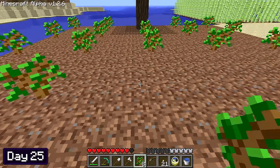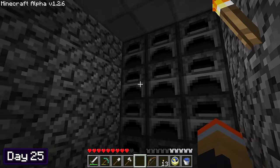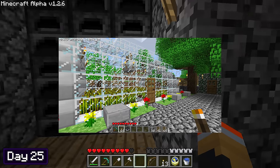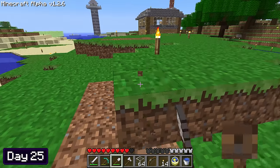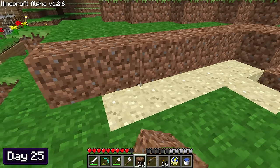At the start of day 25, I planted the saplings I collected from all of the leaves, then went to get all the glass I left to smelt overnight. The reason I needed so much glass was because I wanted to create a greenhouse. I thought the little wheat farm I made outside of my house had outgrown itself, and besides, I think adding a greenhouse would add a little bit more personality to my world. I decided to build it behind my house where this grass hill was — I dug the grass on top to flatten it out and then did some terraforming to keep the natural look of the hill.